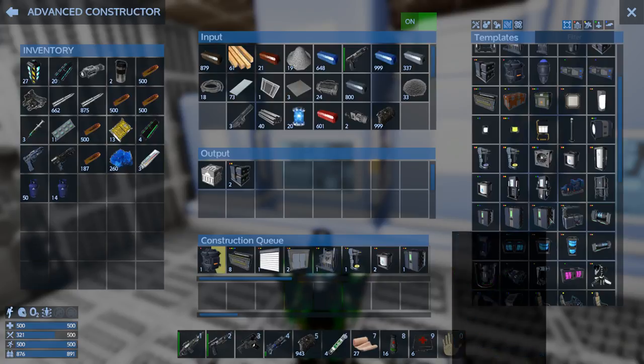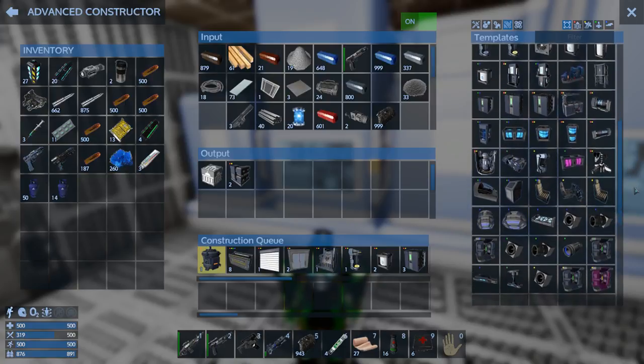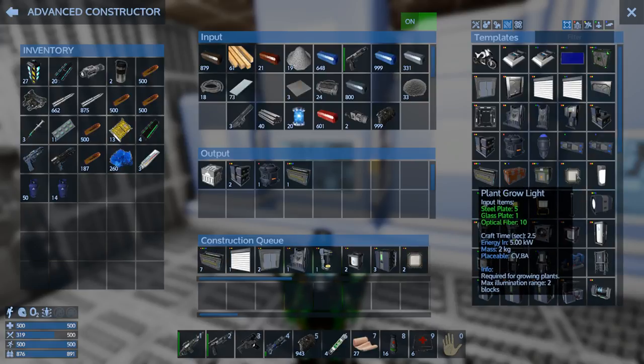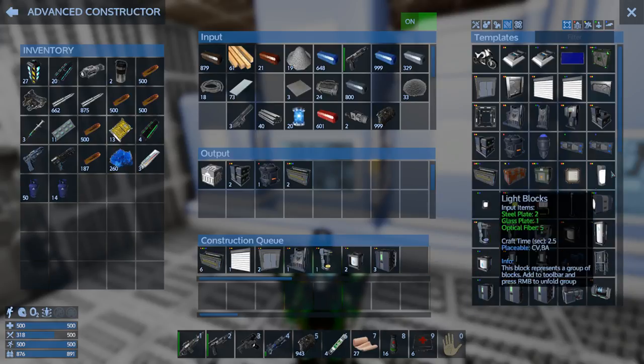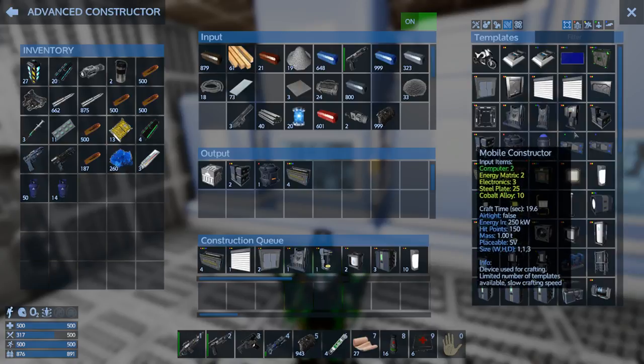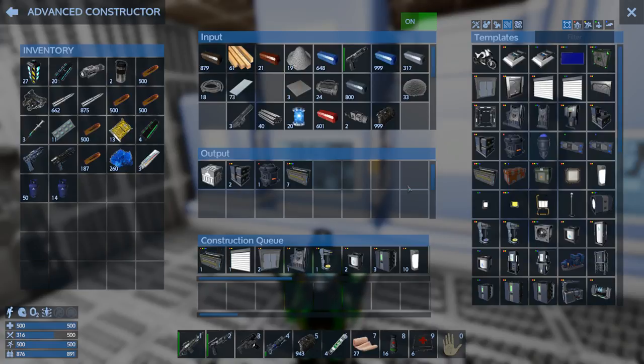We're going to make at least three T2 fridges. We've got a big generator already, and the food processor. We'll need smart grow lights eventually — actually let's just do regular lights, make at least 10 for now. I've got the hangar door and some elevator blocks already — I'll queue up more. I can always throw them into the factory if I make too many, so I'm not too worried.